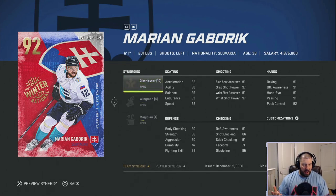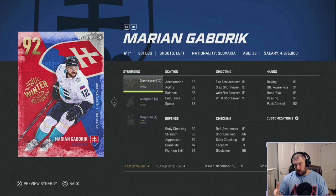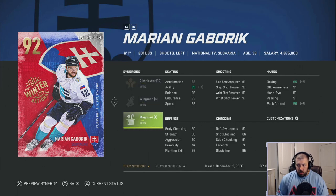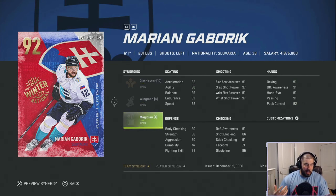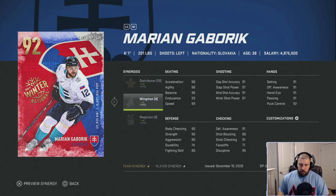Gaborik's team synergy is one point Distributor. His player synergy is one point Wingman, with Magician as the extra synergy on the 92. Magician actually fills in some of Gaborik's gaps — his agility being 99 is an advantage for a bigger guy at six foot one, 201 pounds. Magician is better than the extra synergies added to Carlson and Parise. Distributor is the best team synergy, and Wingman gives acceleration, wrist shot accuracy, and passing.